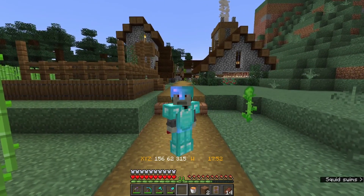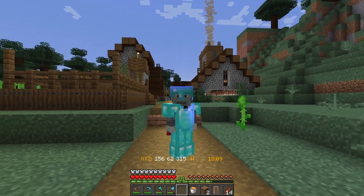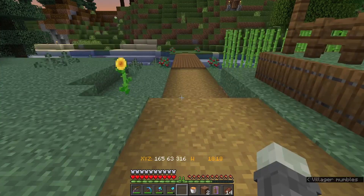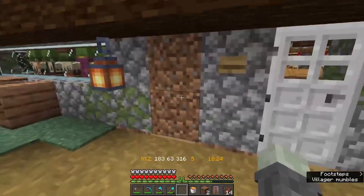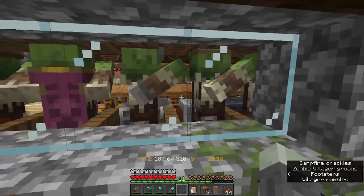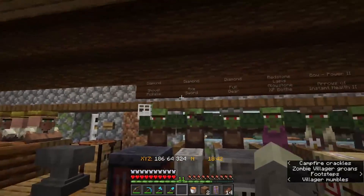Welcome back to my survival world in 1.18 with a tiny bit of 1.17 here. Between episodes I went ahead and put signs out on all my villagers. I did have a little incident — I was AFK farming pumpkins and a zombie got in through the door frame. It traveled down the line, so now I have a row of zombie villagers, which is fine — I got what I needed out of them for now.